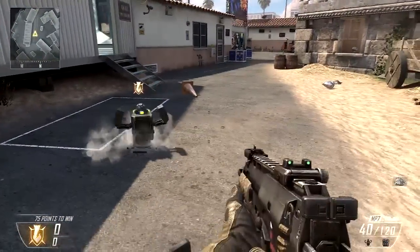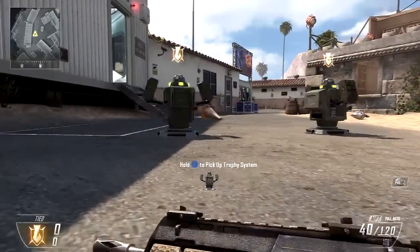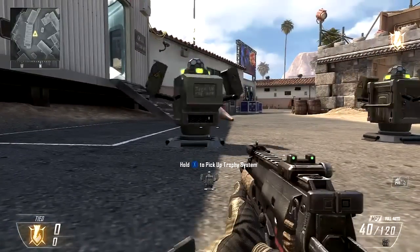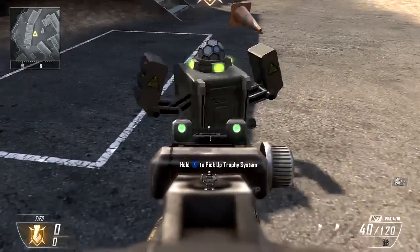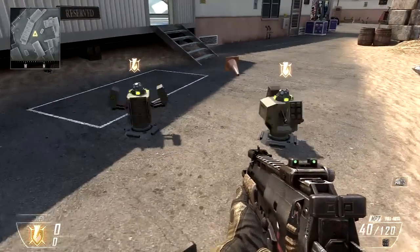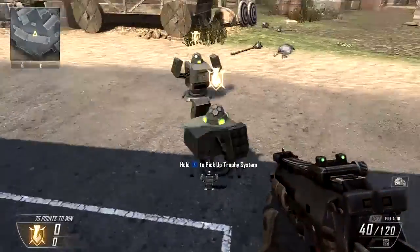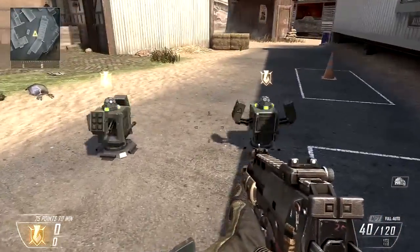Look at these that Treyarch put in the new DLC. I believe they're called Trophy Systems. I don't actually know what they're for. They look pretty cool and they just sort of spin around. I can't tell if they've got some sort of message on them, but that's really cool of Treyarch. They put in new equipment even in brand new DLCs way months after the original game came out, so that's really nice of them to put in new equipment.